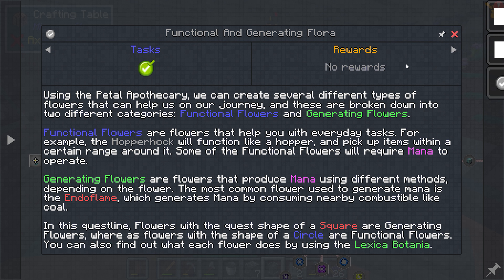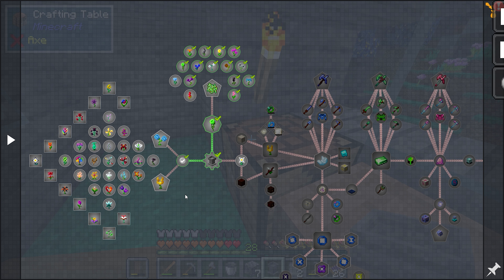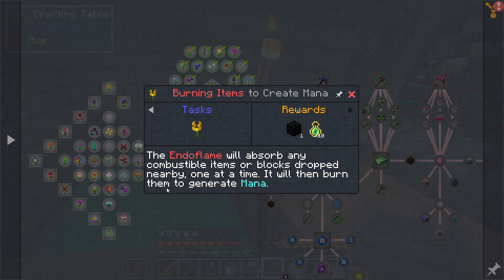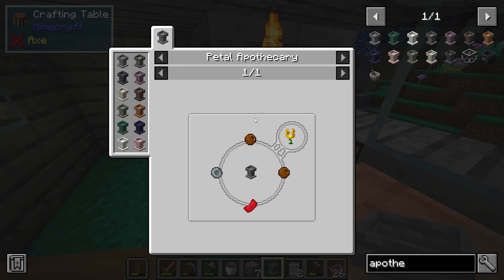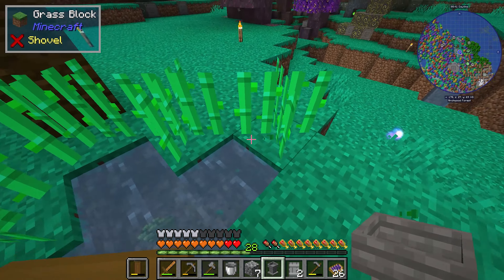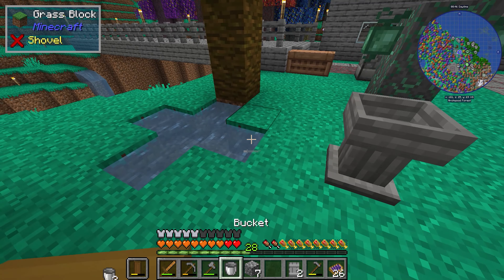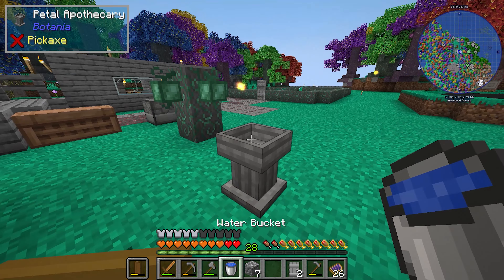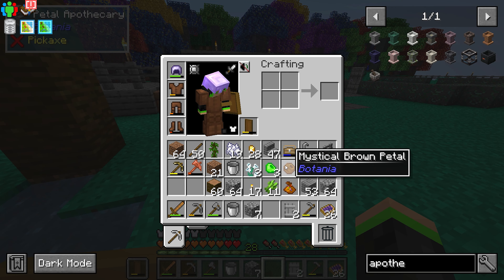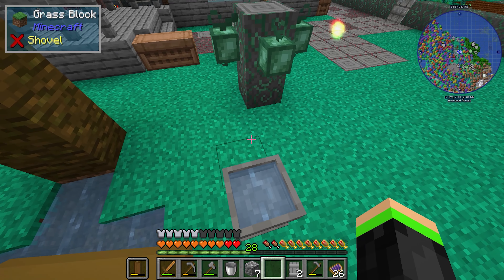Using the pedestal, we can create different types of flowers. You need to generate mana for this, and the best way at the start, in my opinion, is making Endo Flames. There is another starter flower — the Hydrogenias — but the issue with those is that the flowers will eventually need to be replaced. I prefer the build-once-and-forget-about-it thing you can do with Endo Flames.